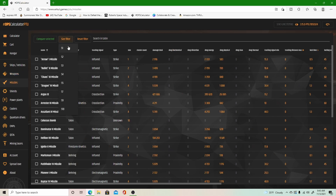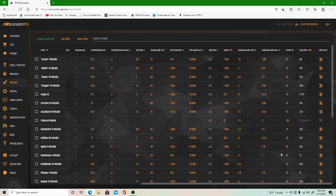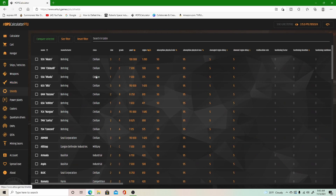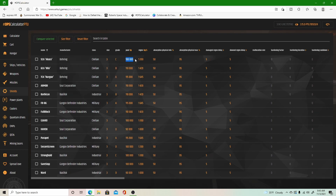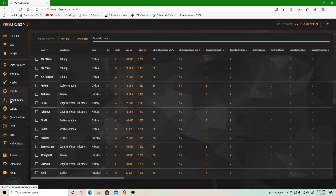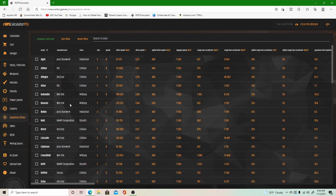Come down to Missiles — it'll be the same thing: filter by size, how much DPS, and it tells you where to get it. Shields are the same — filter by size, HP, how much it regenerates per second, cost, and where to get it. Power plants, coolers, quantum drives — all the same.